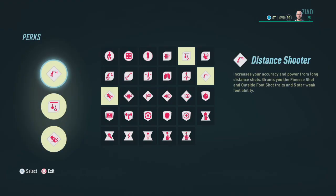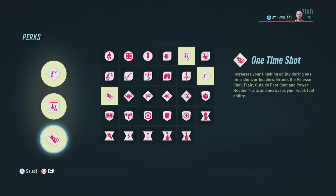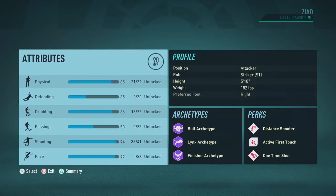Now let's head on over to the perks. The first perk that we're gonna go with is gonna be distant shooter for that five-star weak foot. The second is gonna be active first touch and that'll give us a little boost. And finally we're gonna pick up one time shot and now let's head on over to the attributes section to see what skill points we decide to go with.